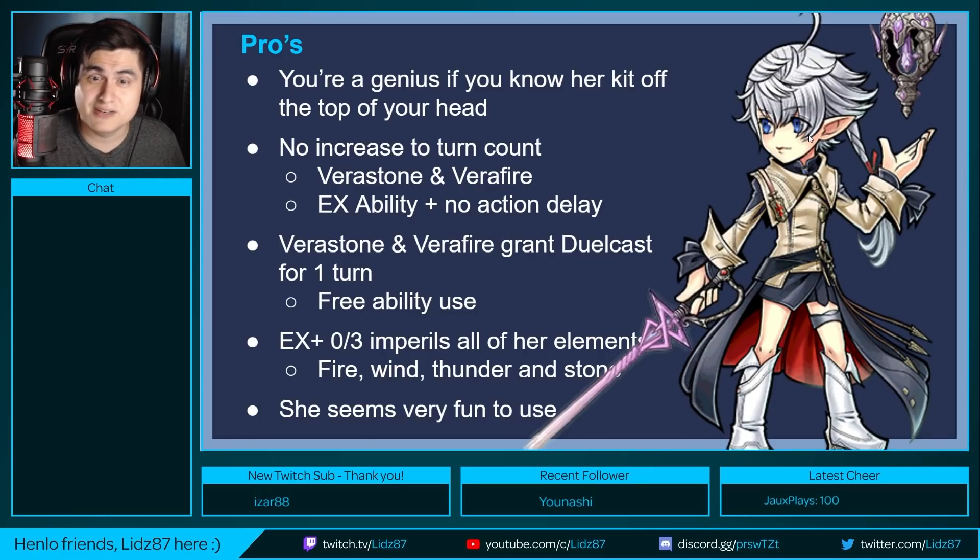We all love units that have free turns built into their kit — it helps with harder content and strict turn requirements. Vera stone and verifier grant dual cast for one turn. What dual cast does for LSA is grant her a free ability use while it's active. At EX plus zero out of three, she can imperil all of her elements: fire, wind, thunder, and stone. There is a vera holy built into her kit, but it's not elemental.